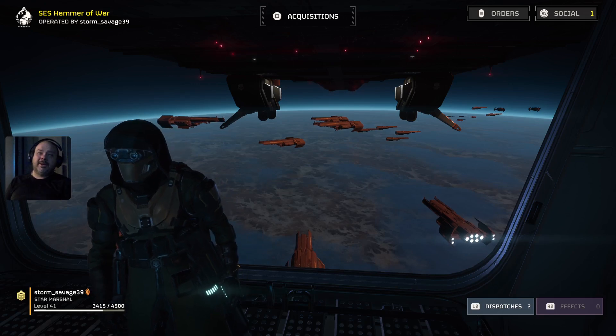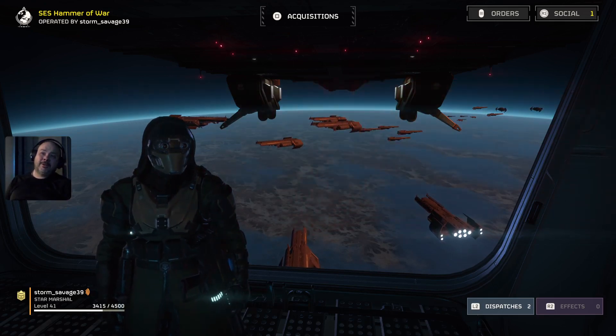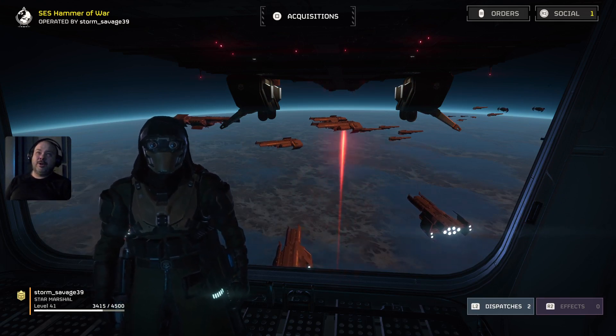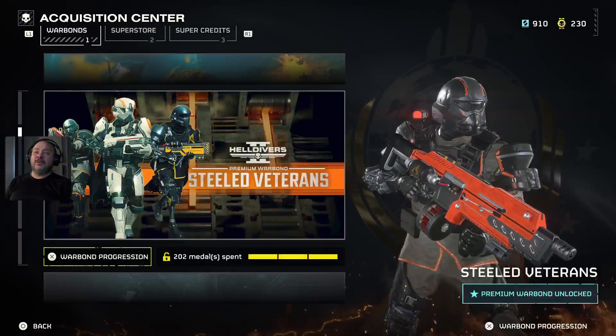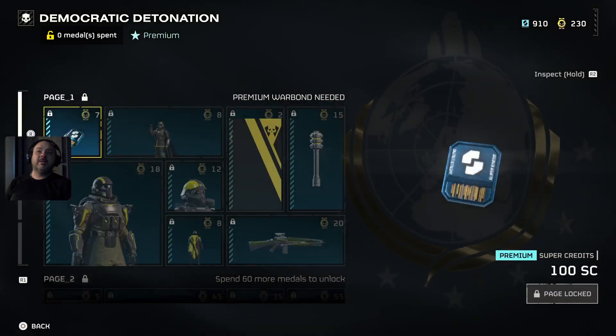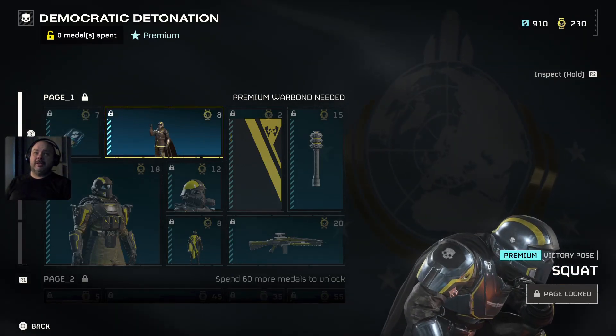All right, what's going on guys — we're back on Helldivers 2 checking out another war bond that's just been released. It's called Democratic Detonation, so let's check it out and see what it looks like.